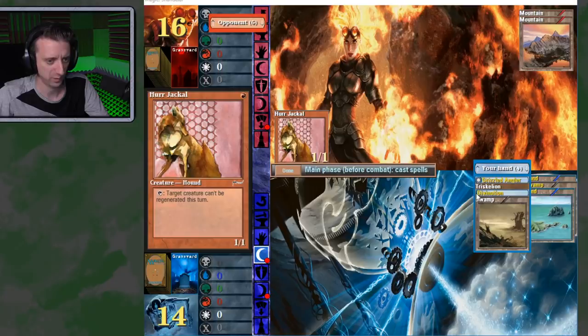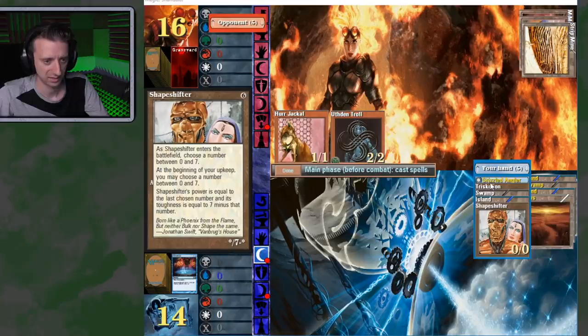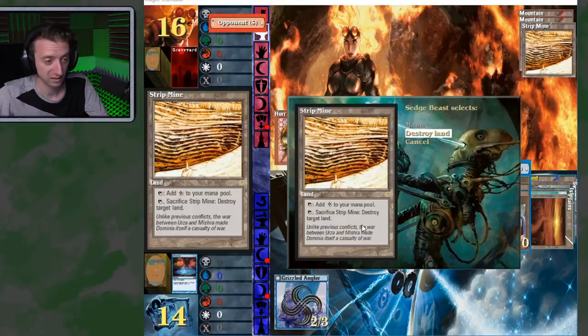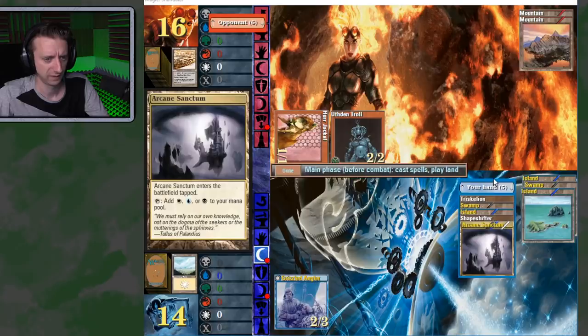I'm still at 14. I'm going to cast Divination now. We've got a troll — of course. I can play the Grizzled Angler, it's a 2-3, stops the troll. Strip mine — what are you destroying? My Plains! That's smart. Wait — you made it so the troll can't be regenerated this turn? Damn. You brilliant son of a bitch.